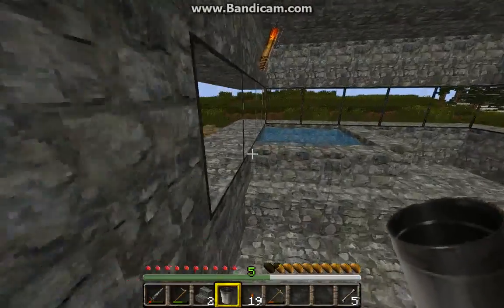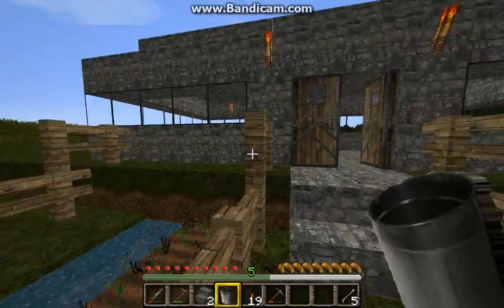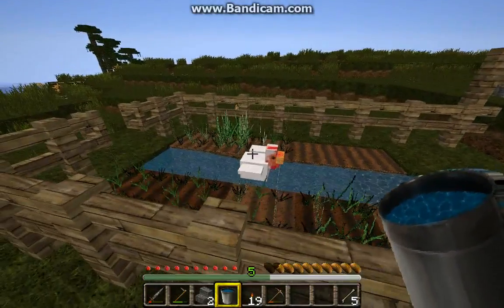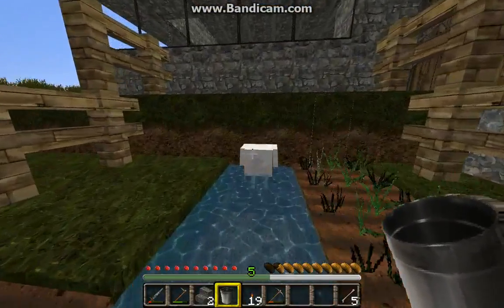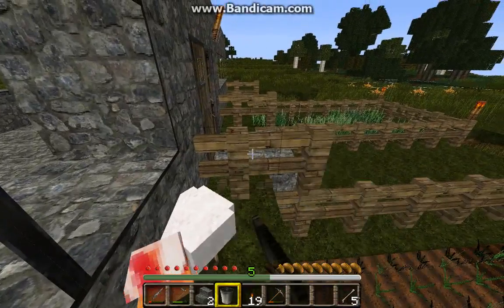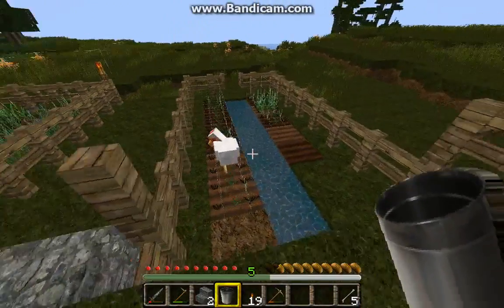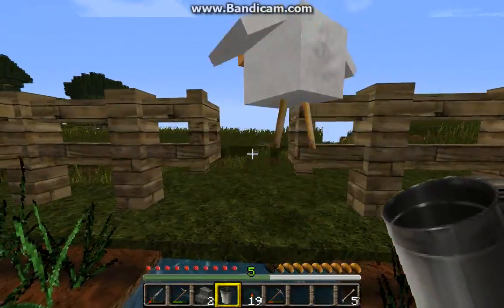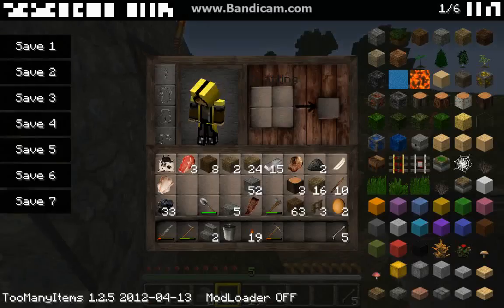I think this texture pack makes it a bit laggier, because each block is 180 pixels. Oh great. Stupid chicken. Get out of here. Move. Don't make me kill you. Get out. Come on. Move it. Here we go. And stab. Teach him not to come here again.